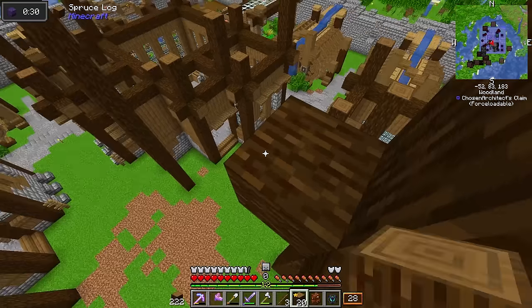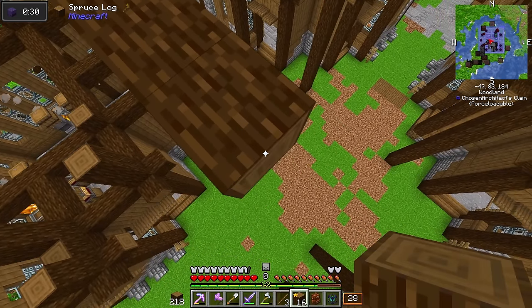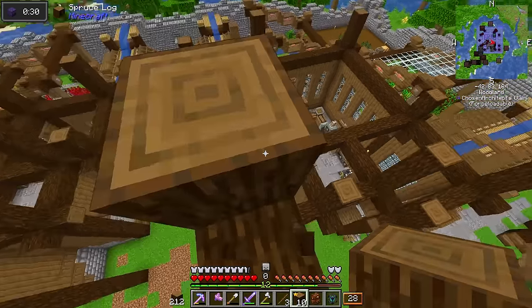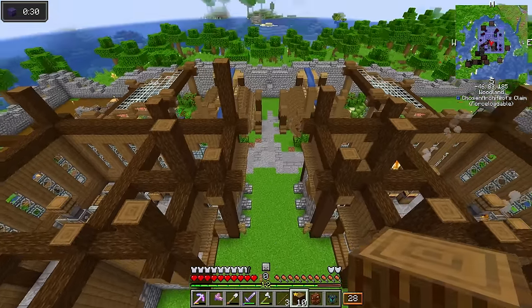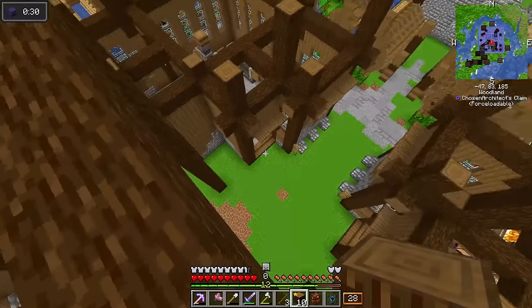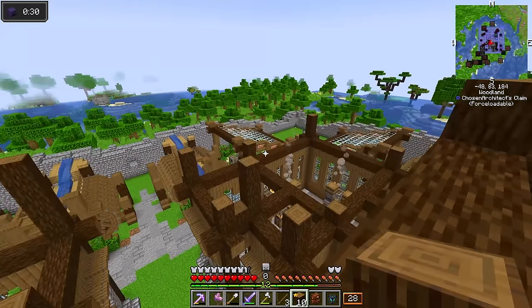Now that I've got all of this cleared out, I am slowly but surely working on getting a foundation placed in so I can move my storage back into this location. But an idea I have is to have a bridge that potentially links into these, and the bridge will go over here and I'll have access to this top section which I can put even more machines in.